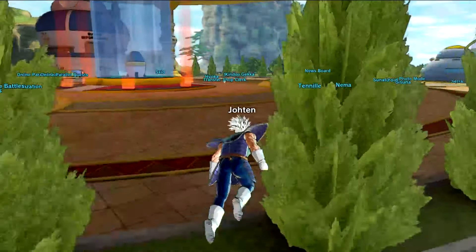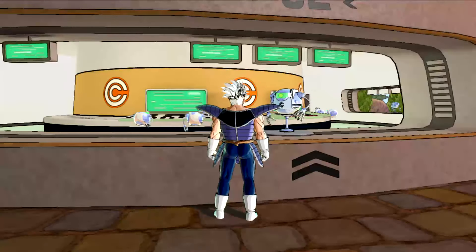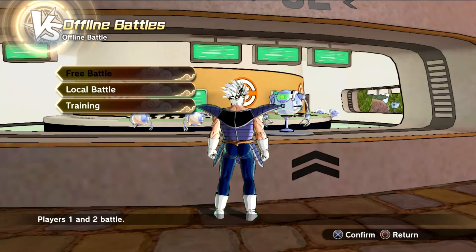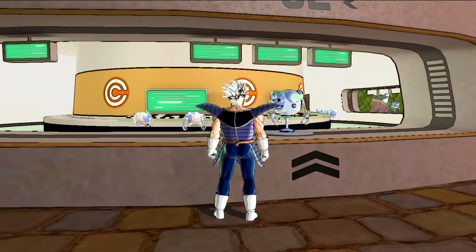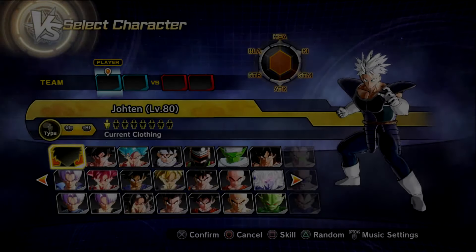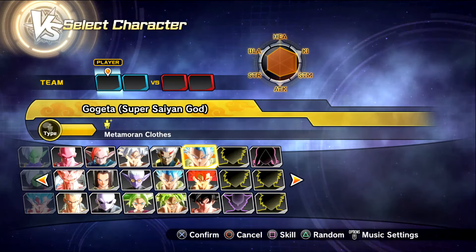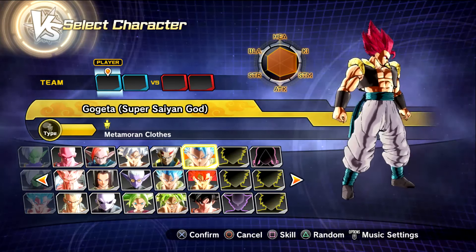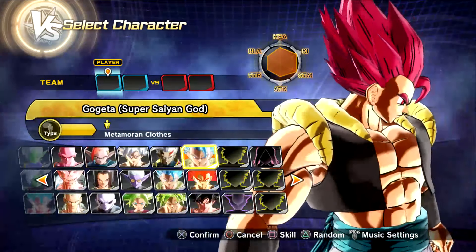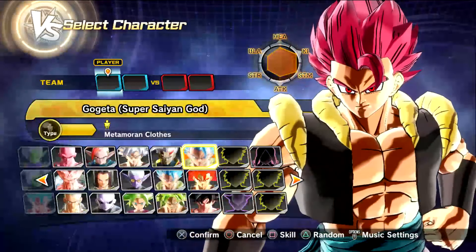I haven't done this in a long, long, long time, so we're just going to get right into it. I'm actually going to be covering two different mods today, and I'll just show you what they are. Super Saiyan God Gogeta — this guy looks so clean, and I'll have all the mod links in the description below.